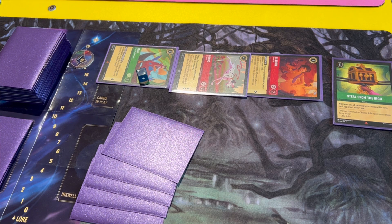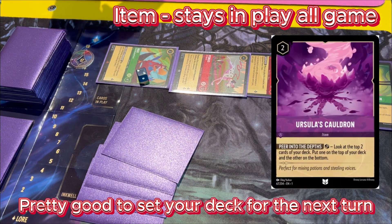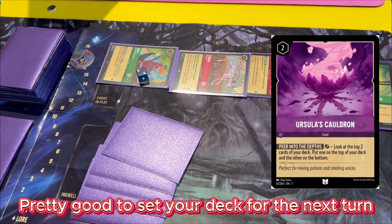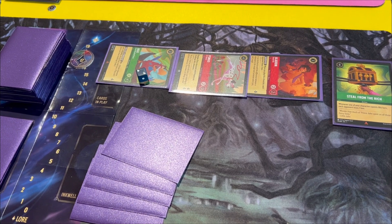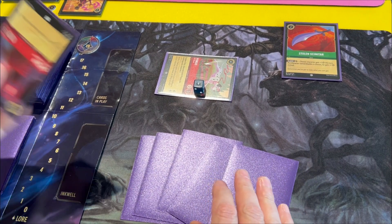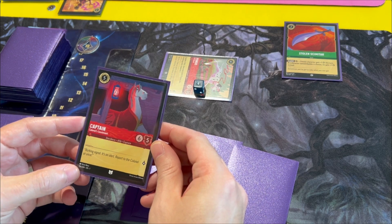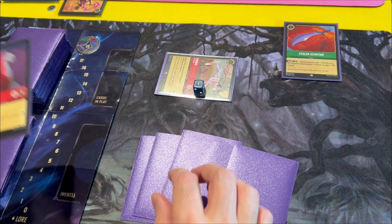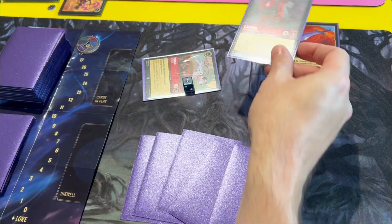I'm going to use Ursula's Cauldron — this is an item, so it stays in play. I just have to tap it, and I get to look at the top two cards of the deck and put one on top and one on the bottom. All you have to do is stand it back up and it's ready to quest again. And then I'll quest — and that's it, good fun. That was awesome — that's how the game pretty much works.